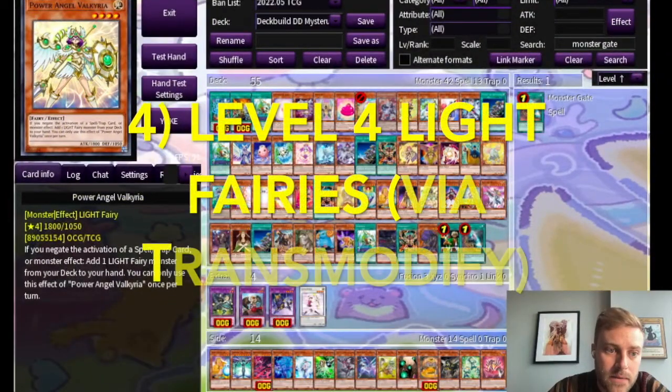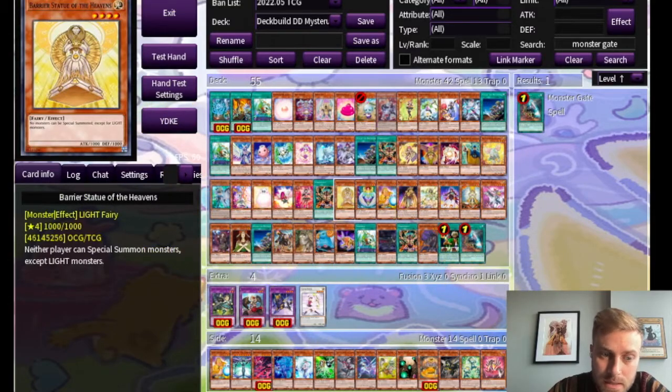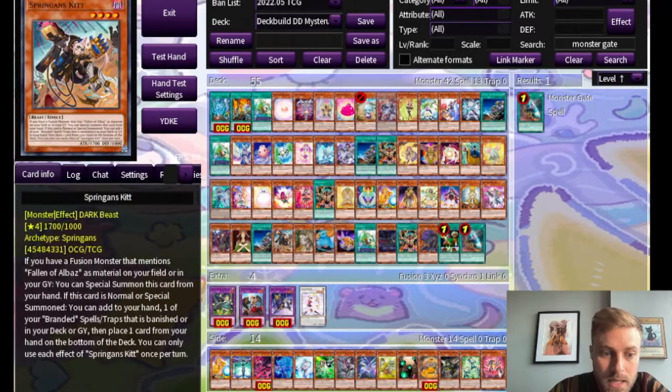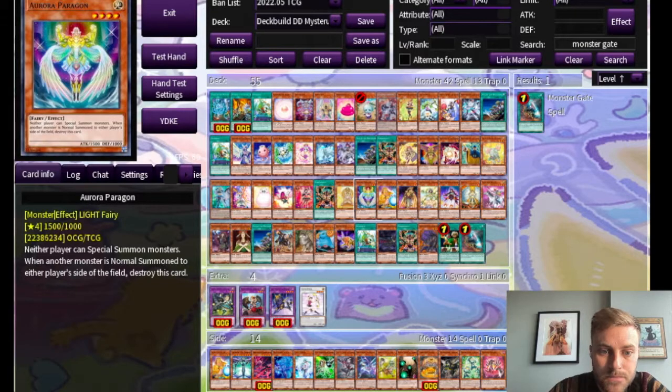Next up is level four light fairies, which I think have a lot of synergy with this deck. The first is Barrier Statue of the Heavens — people know and hate Barrier Statues because they prevent your opponent from playing the game. Similar to Barrier Statue of the Heavens is Aurora Paragon, which has neither player can special summon monsters, but when any monster is normal summoned anywhere, this card is destroyed. You can protect it one time from being destroyed with Hugin, as long as you chain a quick play to whatever is going to summon Aurora Paragon, and then Hugin can replace the destruction with itself — but after that you won't be able to do it anymore, though you might not need to.